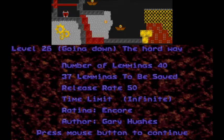Level 26, 'Going Down the Hard Way' by Gary Hughes. We have 40 lemmings and we have to save 37 of them. Looks like we got a pickup skill — a stoner. And everybody's going to be a climber just coming out of the hatch. Interesting. I sure hope that we have a fencer for this level.